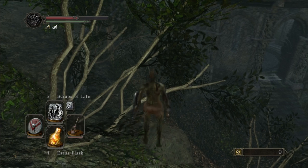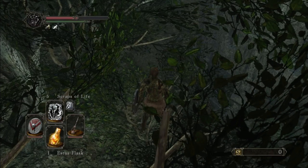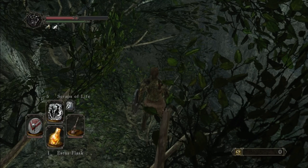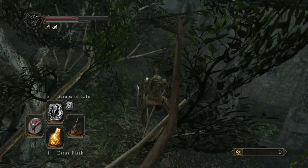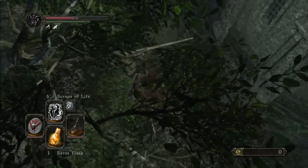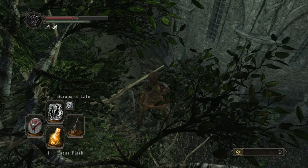Turn your camera around first, then turn your character around, and then do the roll. After the roll you should be around here — there's a small branch in the middle which doesn't show that well in the video, but it's right there. Line your head up with that branch, walk a bit forwards, and stop just before you reach the branch.